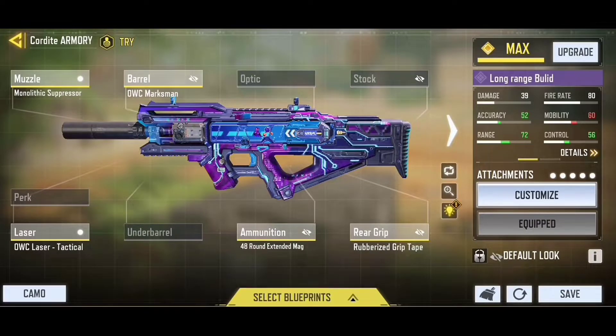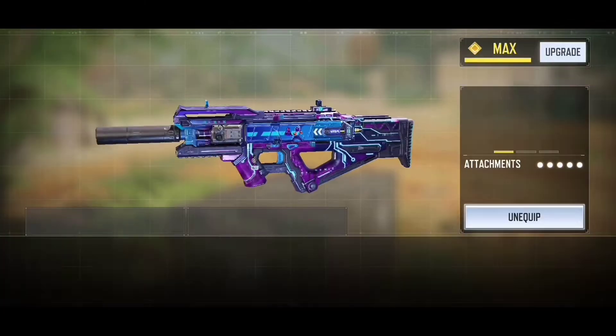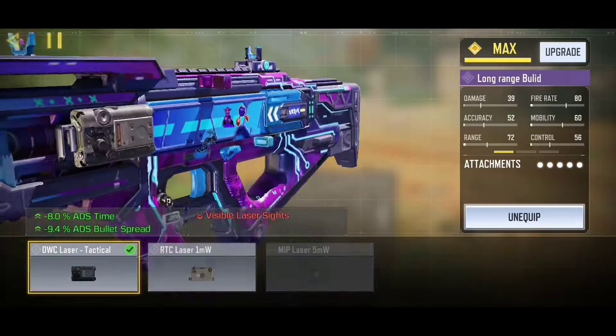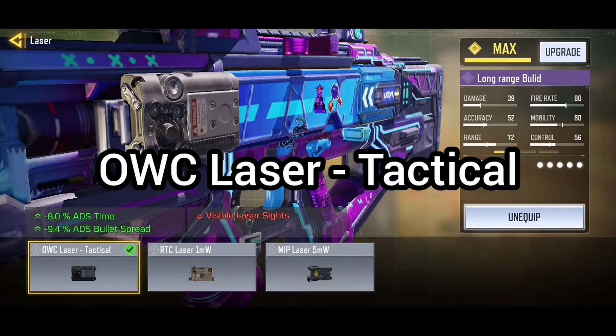Okay, so this is the long range build which has the Monolithic Suppressor, the OWC Marksman barrel, the Rubber as a grip tape, the 48 Round Extended Mag, and lastly the OWC Laser Tactical.